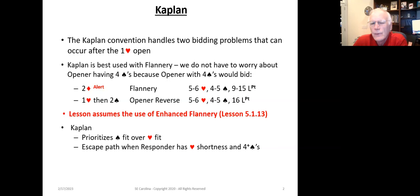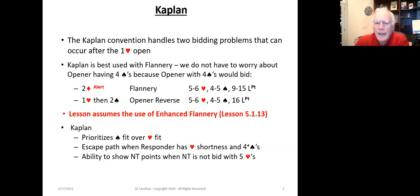Kaplan also creates an escape path when the responder has shortness in hearts and four-plus spades. If your partner opens one heart and you're sitting there with a singleton or void in hearts and four-plus spades, it gives you the capability of escaping so that you don't end up in a terrible misfit. It also gives you the ability to show no trump points when you're not opening one no trump with five hearts.